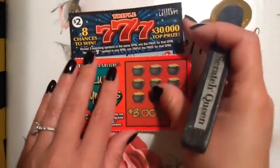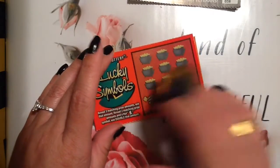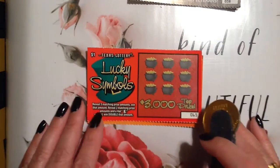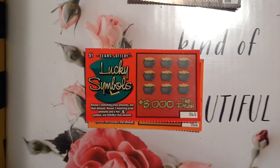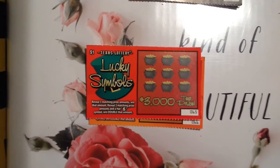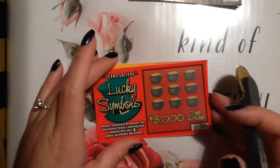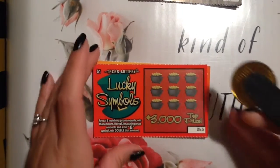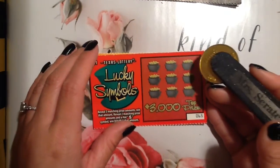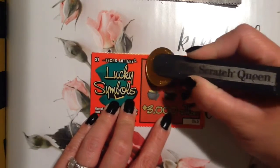Let's start on the Lucky Symbols. Let me zoom in a bit if I can — it won't let me zoom in, it's a little weird. Okay, we're looking for three matching prize amounts; when they match with the hat, that's what we win.